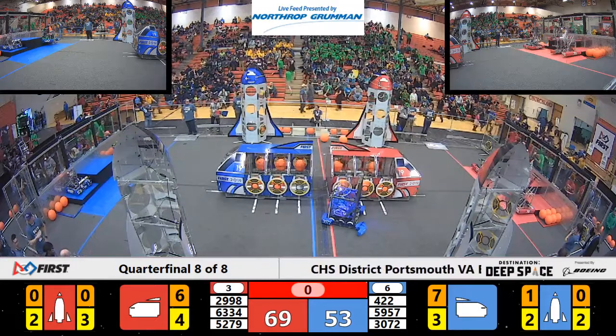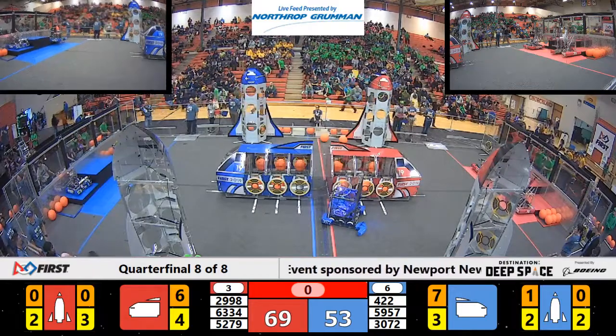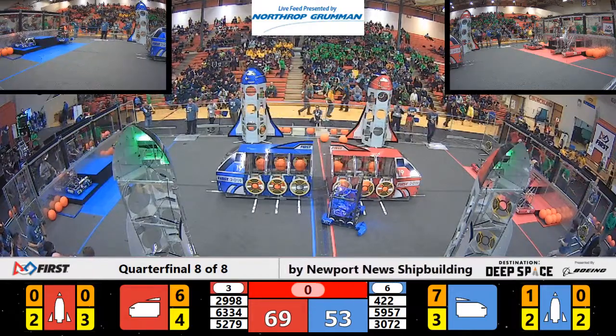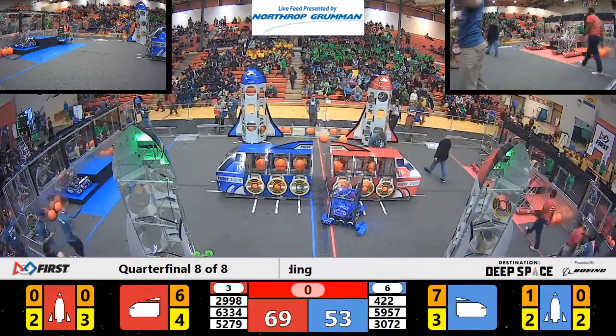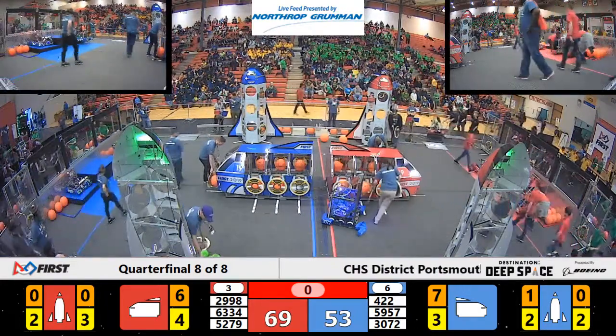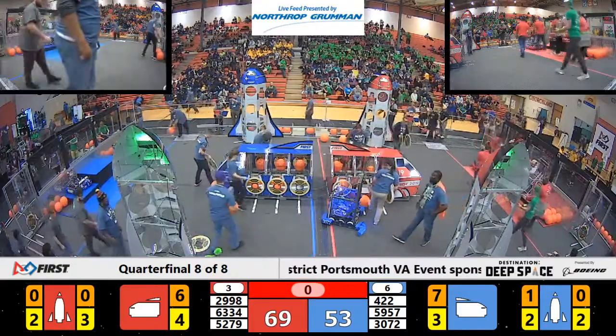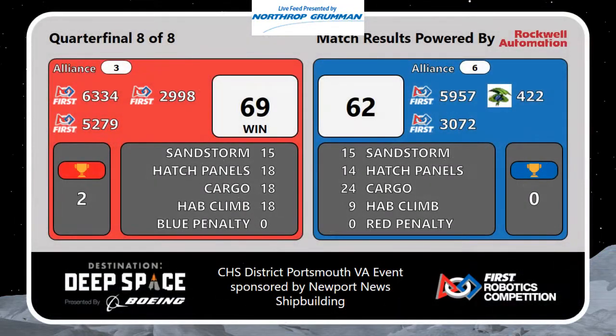Whoa, look at that score! Red alliance was able to pick up a little ground with one of the blue alliance robots out of commission. Will they be able to hold on and win this elimination match? Let's give it up for the red and blue alliance — they both fought very hard. And the score is in: the red alliance 69, the blue alliance 72. The blue alliance advances to the semifinals — oh, what a heartbreak for red!